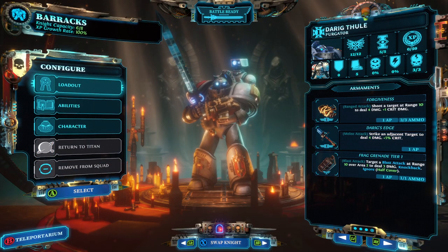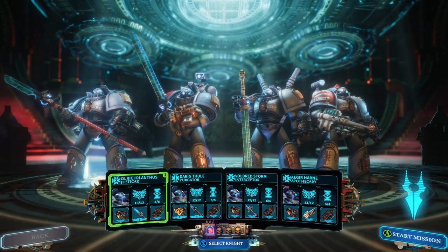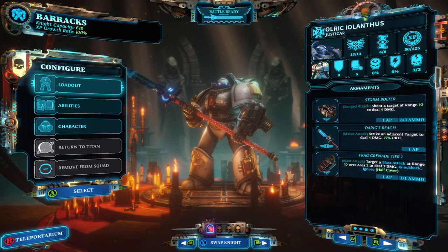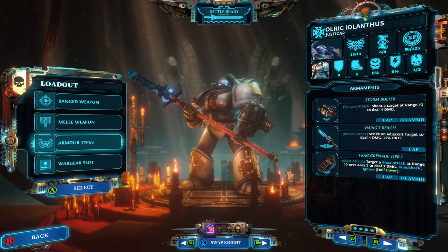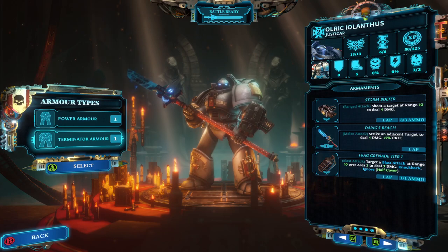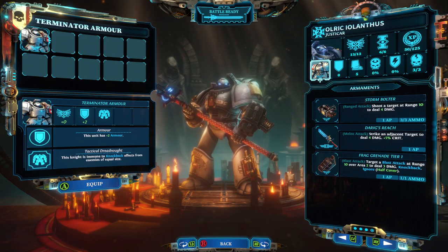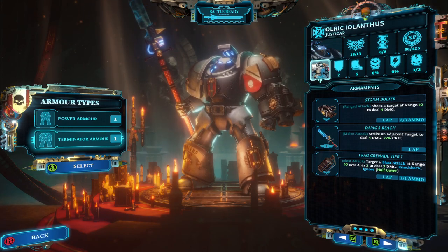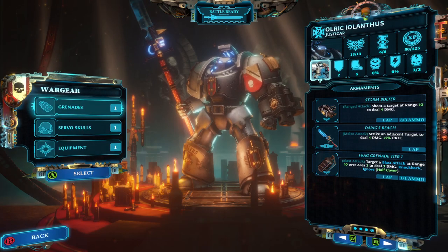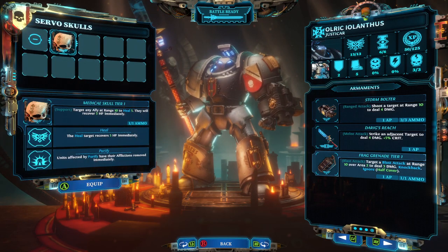Oh, I promoted Iolanthus last episode and chose the defensive path — more armor, which gives him the ability to equip Terminator armor. He gets plus two armor and the Tactical Dreadnought ability, making him immune to knockback from enemies of equal size. Look how beefy he's become — a proper Terminator Space Marine now.